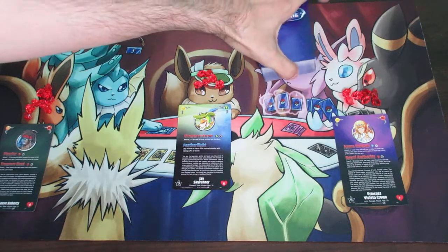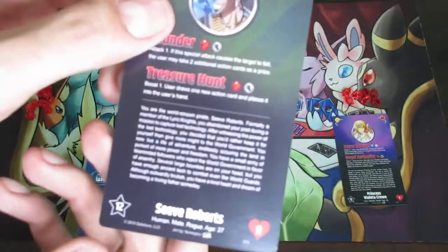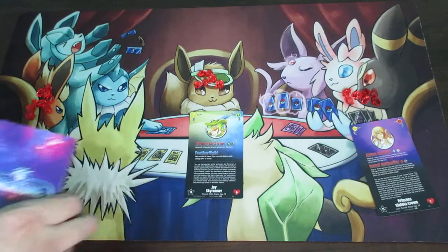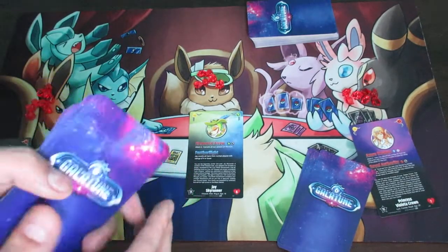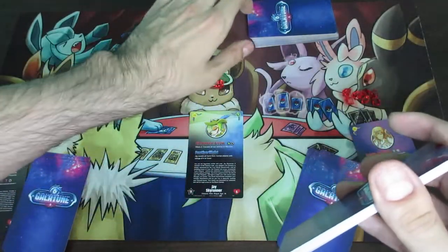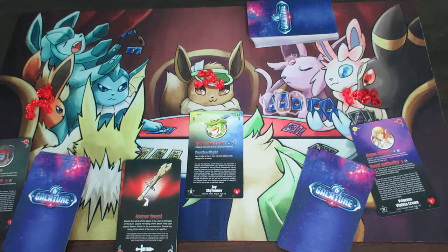Now we're going to shuffle the action cards. Next, we deal cards equal to the number of action points each character has to each player. For example, Jay Skyrunner has 13 action points, so that player gets 13 cards. A really nice twist about this game is that before cards are officially in the hand, every player is entitled to look at all cards whenever they're drawn. Once the card is officially in the hand, it can no longer be seen by other players. That's the overall setup of the game.